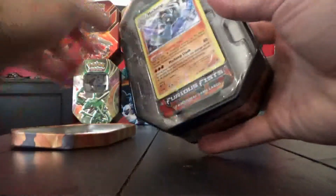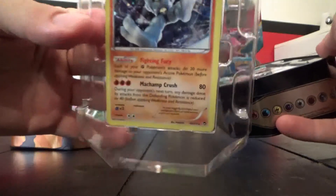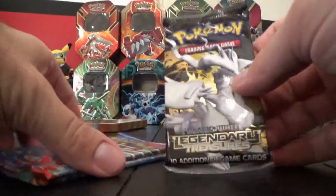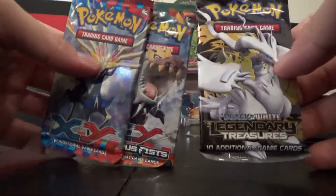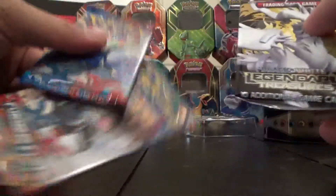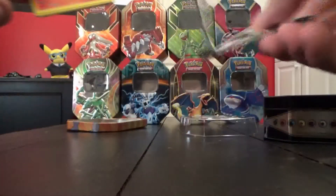This is a skinnier tin than your normal tin. It's just a normal Machamp from Furious Fist, which I think got reprinted for Generations. It's got Furious Fist, XY, and Black and White packs. But this one only has three packs because it's a skinnier tin. Alright, I'll do Black and White — you can do those two. See if we get anything out of, like, the new treasures.